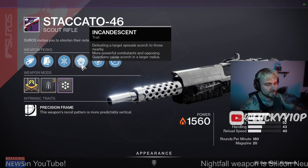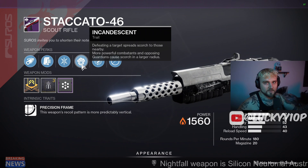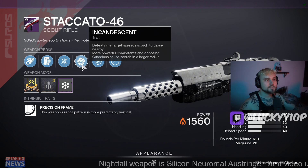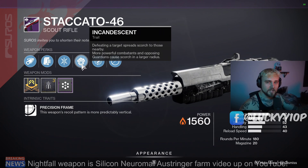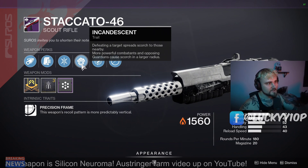Hey YouTube, I'm Lucky and in today's video we're going to be talking about a new perk that arrived in Season 17 called Incandescent. I think this is probably going to be one of the most sought-after perks because it obviously pairs really well with Solar 3.0, and Bungie is of course going to push us to use Solar 3.0 builds as they did with Void 3.0.